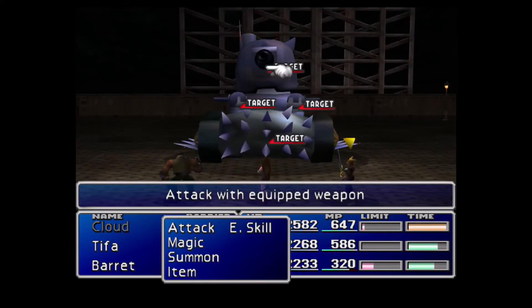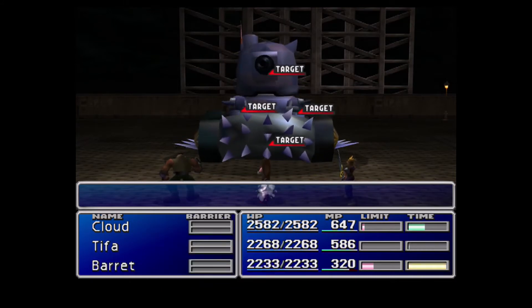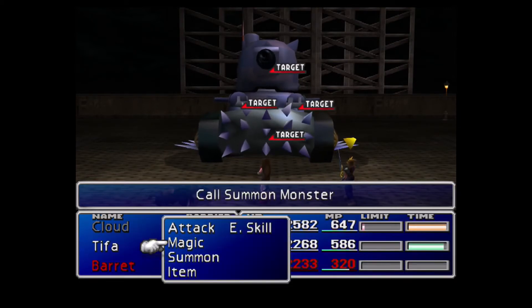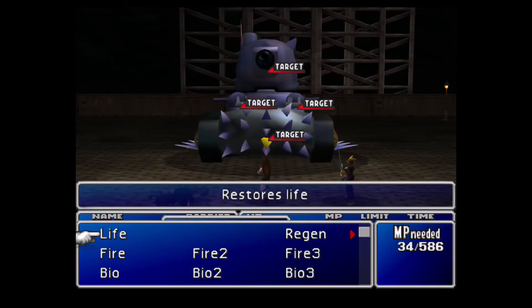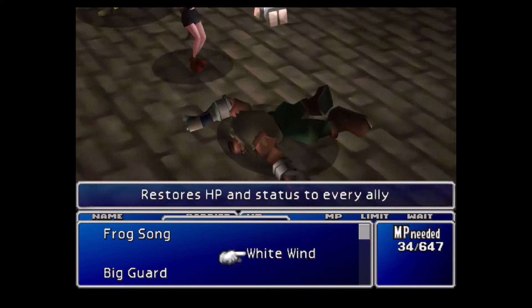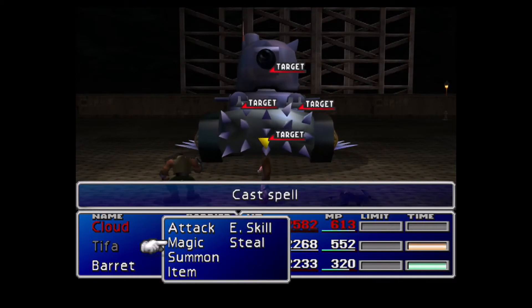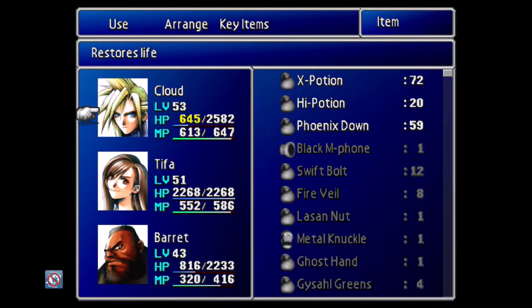This is the first of the new enemies — the Wolf's Panzer. It's a gigantic tank, very large. Unfortunately, its attacks can do over 2,000 HP damage, and that's not good. I have not got Life 2 yet, so that's a pain. Maybe I should have gone for Big Guard, because that would have helped — and that's not the only enemy that KOs me here.